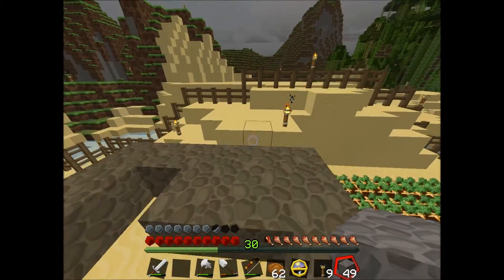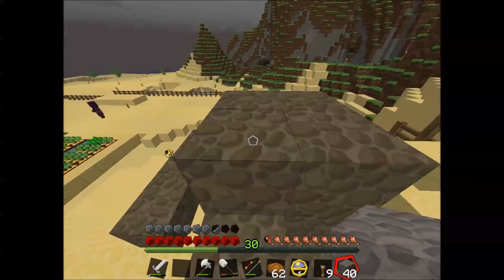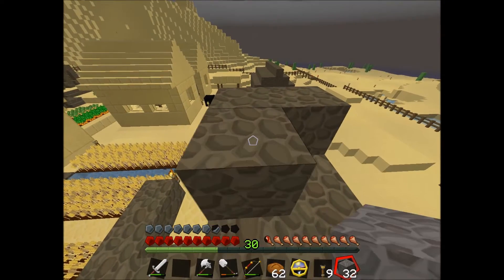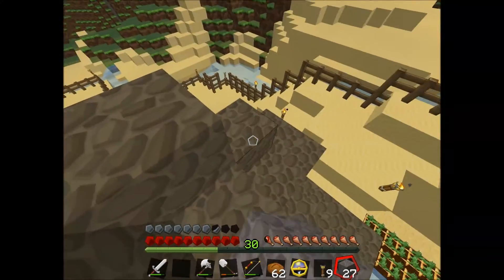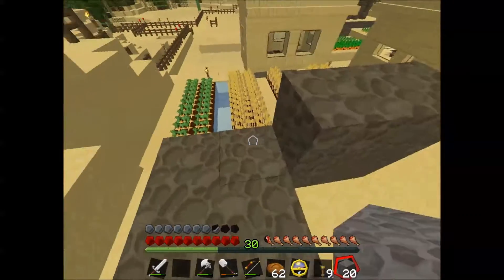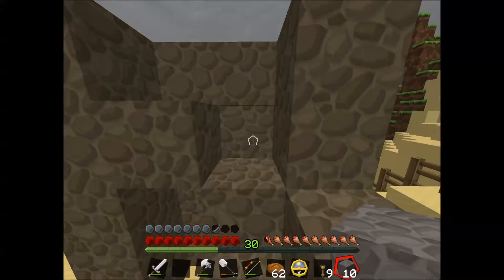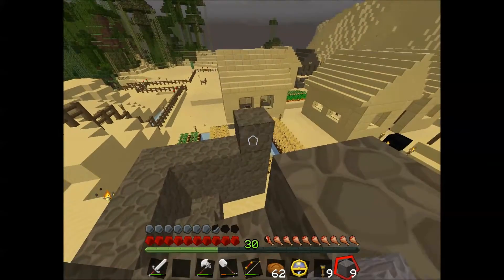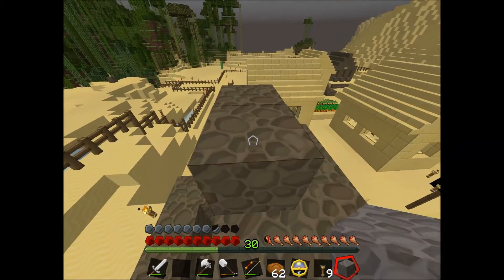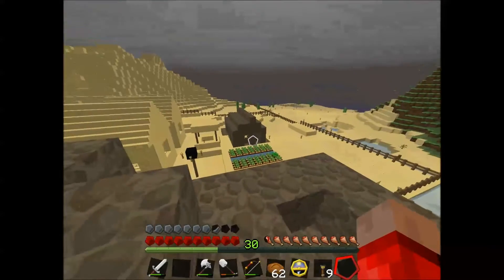We'll make it so that we can walk in here — just a nice little staircase kind of thing going here. Good pattern. And well, that's the start of it. Now going to have to get some more cobble in order to finish this.